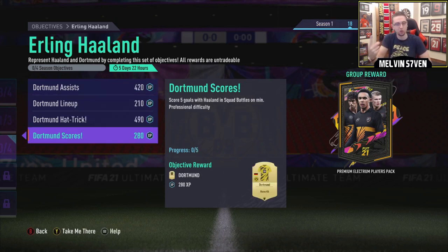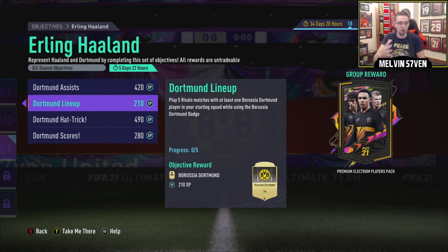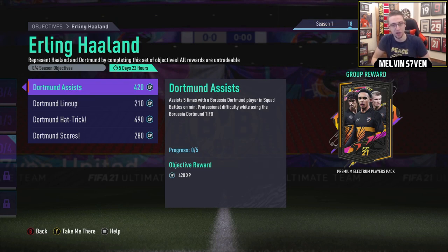You get the first objective done hopefully in one squad battles game. Then you can invite your friend and get the hat-trick done in like two minutes. The only time-consuming part is playing five rivals with a Dortmund player - but you don't need to win, you don't need to score or assist, you just need to have the Dortmund badge enabled. Then after that, hopefully one game on squad battles getting five assists with Borussia Dortmund players. So don't go out and spend 15k on all the items because you just don't need them.